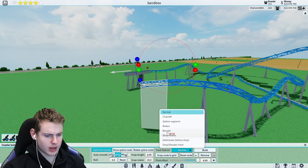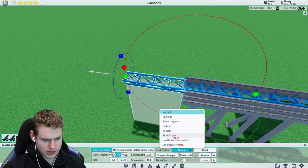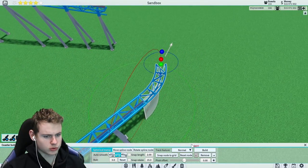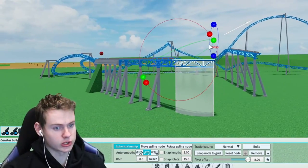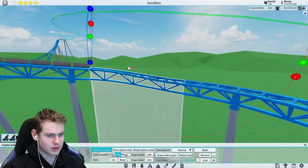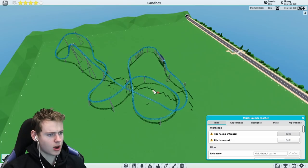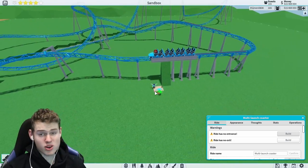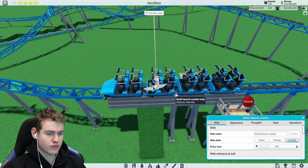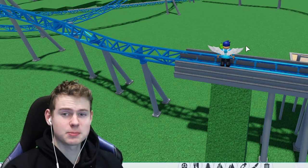Let's add some brakes right in there and get the other side of the station — one, two, three brakes. Now we need to add some sort of force with pivot offset eight, otherwise I've failed the challenge. Let's connect it straight into there — that's good enough. There we have our very interesting coaster. It's definitely not a long coaster, but I feel like if you made it longer it would be very rough. So I guess we're just going to have a look at the POV.